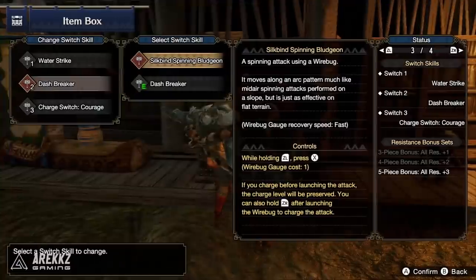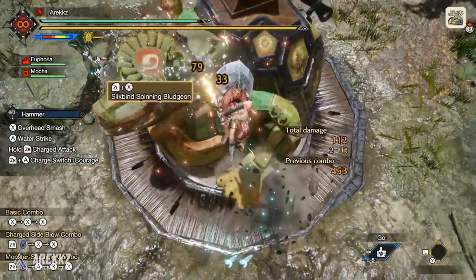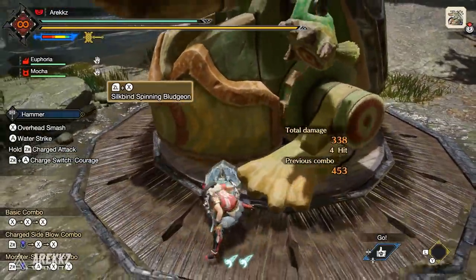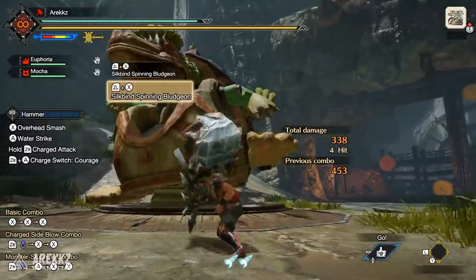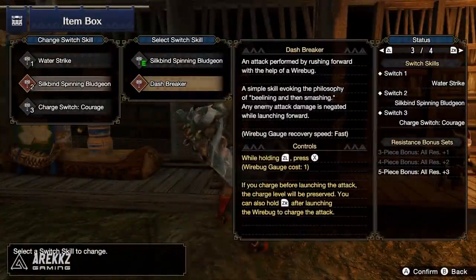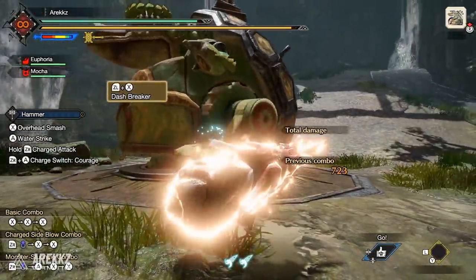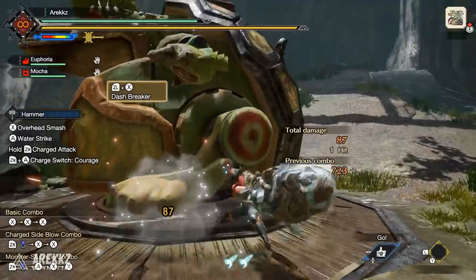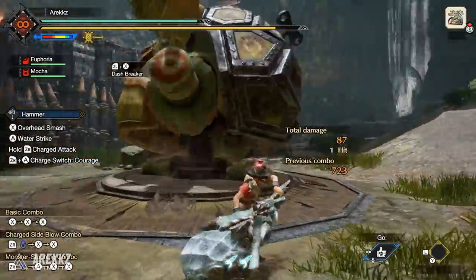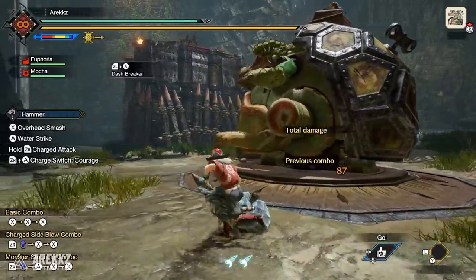In your second slot for your Silkbind, you either have the Spinning Bludgeon — the one that spins you up into the sky, and if you do it on the monster's head it's a good KO move. Alternatively, you have Dash Breaker, which you may have seen in one of the newer trailers. It lets you assume a stance, and you can hold it down to charge before initiating the move. It has iframes on the animation itself and allows you to dash towards a monster and dish out an attack.